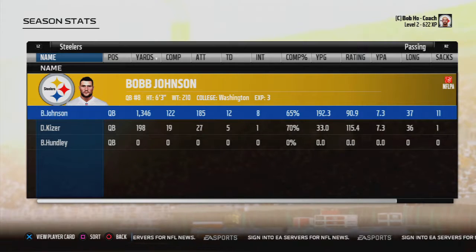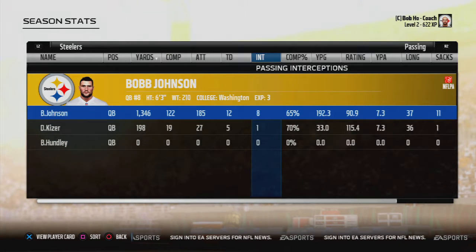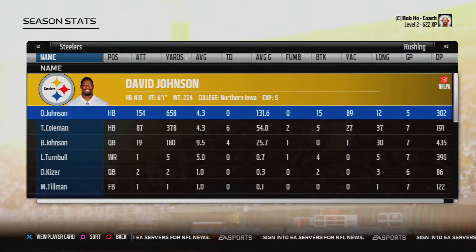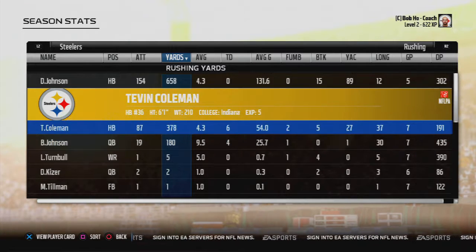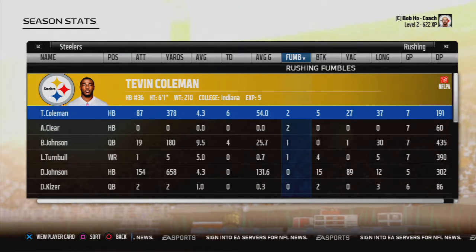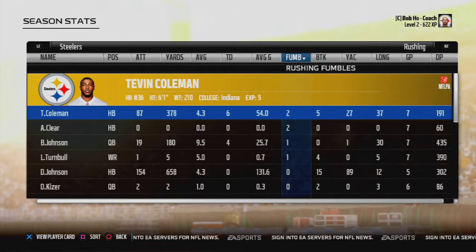Player stats: Johnson has 1,300 yards, 12 touchdowns, 8 interceptions — gotta get the interceptions down, though quite a few are in simulation. 65% completion percentage, 90.9 quarterback rating, 11 sacks. David Johnson leading the team with 658 yards on the ground. Tevin Coleman second with 378. Bob Johnson with 180. Rushing TDs: David Johnson with none, Tevin Coleman with six, Bob Johnson with four. Alonzo and Coleman each have two fumbles. David Johnson with 15 broken tackles — just insane.